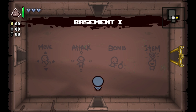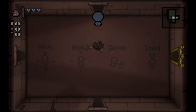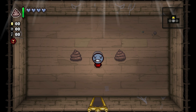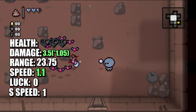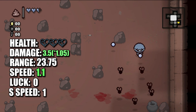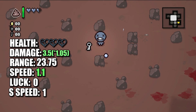For our next character, we have Blue Baby. Blue Baby is unlocked by beating Mom's Heart 10 times and starts with the spacebar item Poop, which has no special effect. Blue Baby is unable to have red hearts — any health upgrade he picks up will instead give him soul hearts. Going over Blue Baby's stats, he starts with three soul hearts, damage slightly up at 3.5 times 1.05, same range of 23.75, a slight speed up of 1.1, and the same luck and shot speed of 0 and 1.